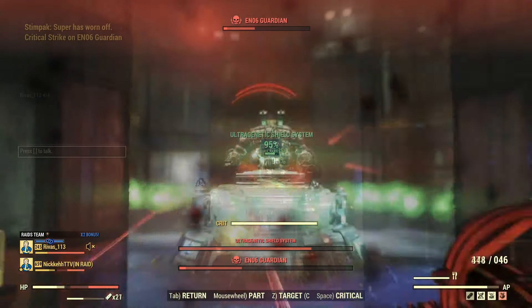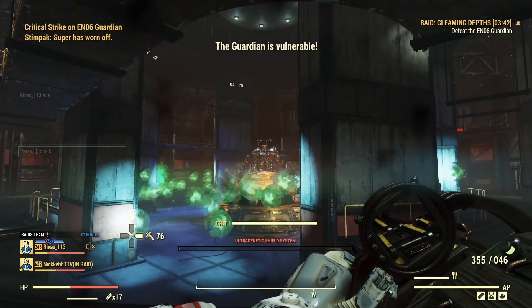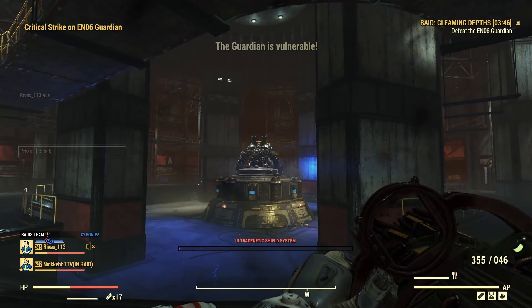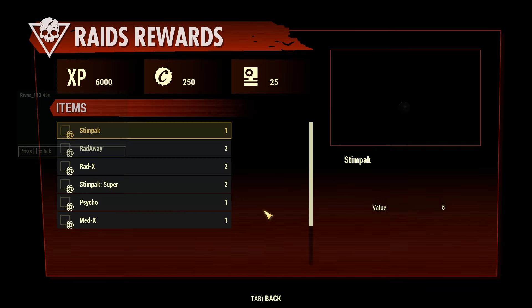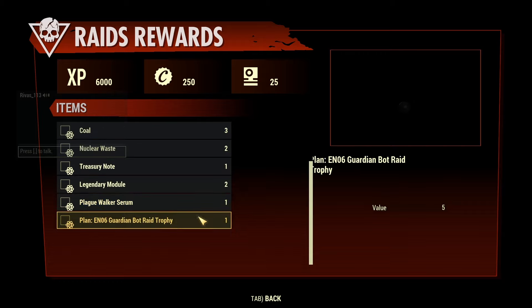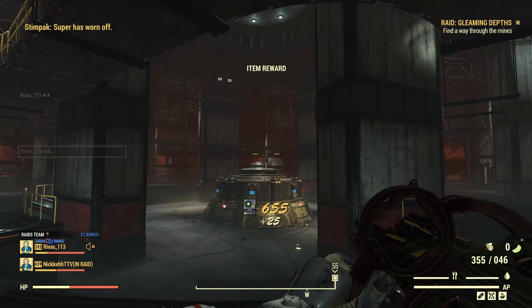But that's basically stage 1. To show you that it is able to be done solo here in the current PTS, here is the kill for the Guardian, as well as some of the rewards. Now for the rewards, in each stage it is completely random. You are guaranteed a little bit of junk as well as experience, caps, script, modules, and a trophy. But there is a chance for you to get one of the Vulcan PA pieces as well as a random legendary mod.